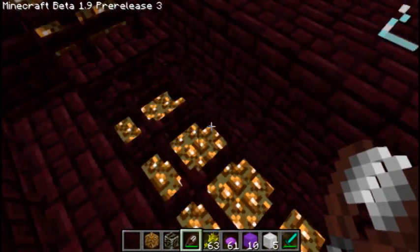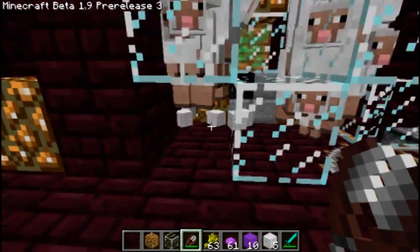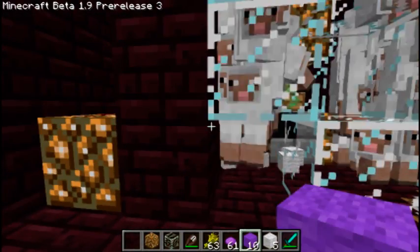Pro tip: these fence posts make great half-slab stairs. If you don't have something like this, I'd recommend a half slab and a full slab, because it helps you get under the blocks easier.